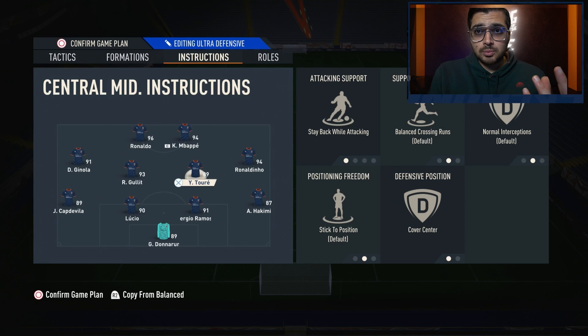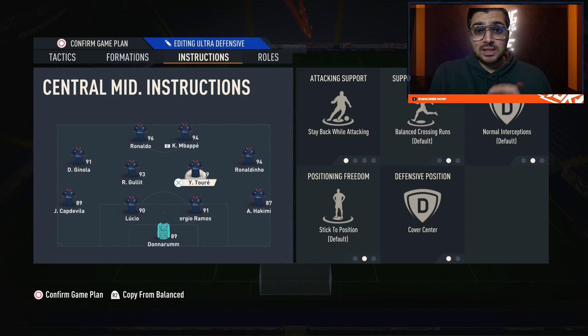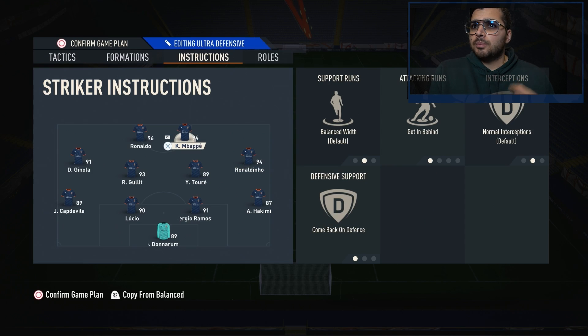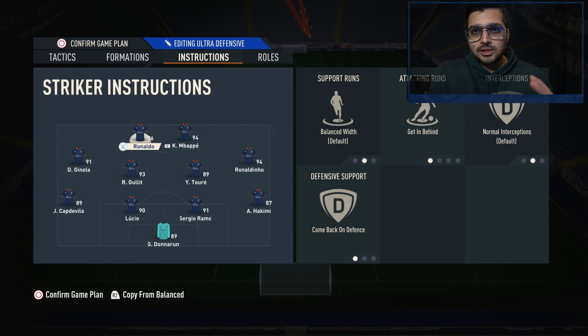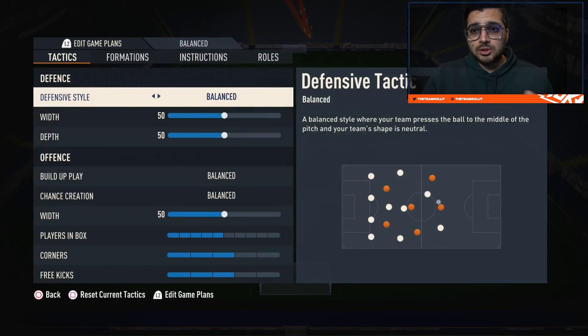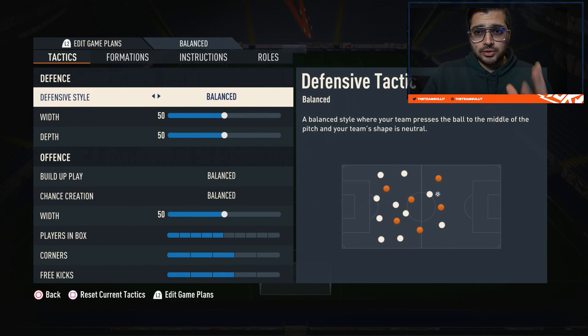The left mid comes back on defense and stays back while attacking in cover center. The reason this formation is really good is because it counters pretty much every other formation that uses a full back on balance — we have two players on the wing, the strikers get in behind and come back on defense. This formation is kind of forgotten in the meta right now, but the way Emre Yilmaz plays it out is perfect. Try it out yourselves — see you in the next one.